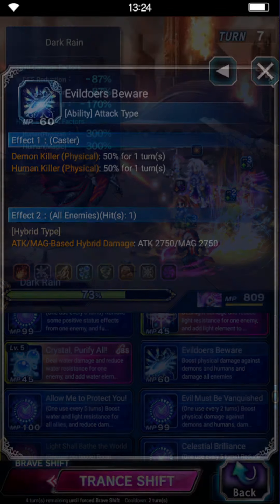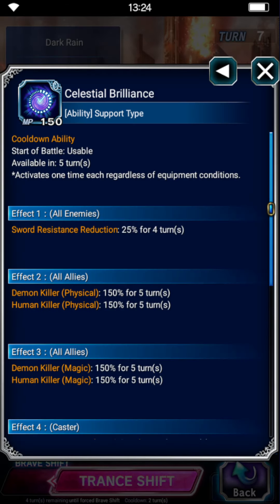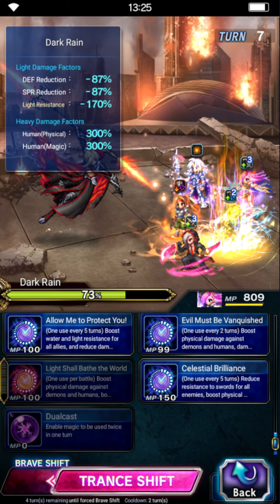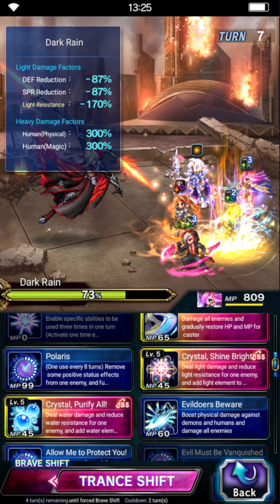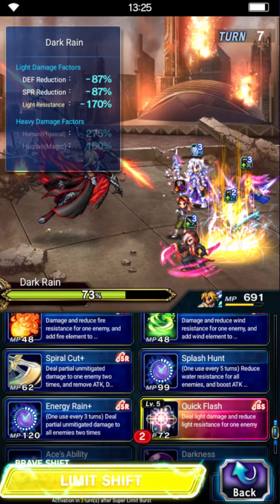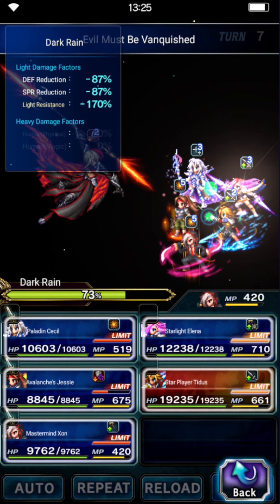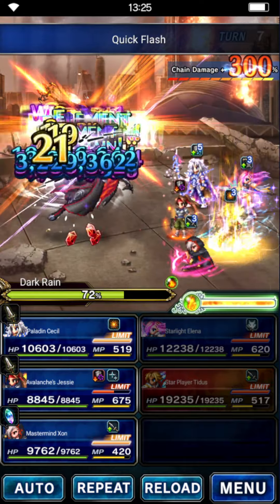So shift Elena. Sadly she doesn't really have many good buffs, so we'll do Evil Must Be Vanquished — it's a 100% killer buff for herself. Obviously if yours is EX plus free — mine is — but I am not going to use Celestial Brilliance. You should use this obviously; it's great. It also has a weapon imperil — sword imperil. But I don't expect you to have EX plus free Starlight Elena, so we're not going to use that. We use Crystal Shine Bright. Titus is going to triple, and we'll use Quick Flash. Let's send these two in. Zorn can once again steal and do all of this stuff. We'll be ready for sharing next turn.